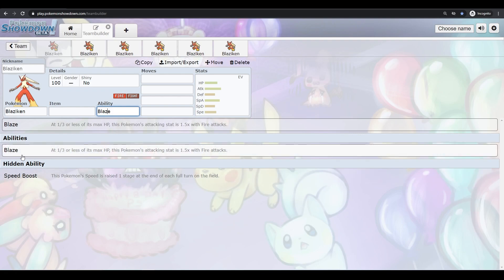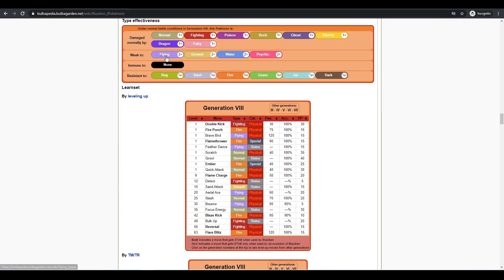Blaze is also a good ability — it's the starter ability. It has its uses if you play around it on purpose to lower your health with Endure and a Liechi Berry, just going all out with Fire-type moves to try to finish them off. Fire/Fighting is a decent typing.